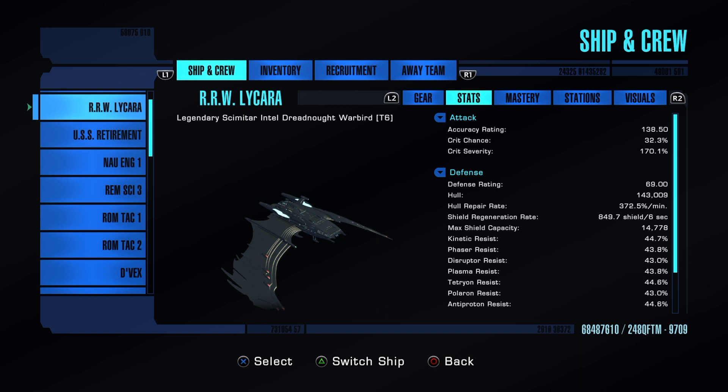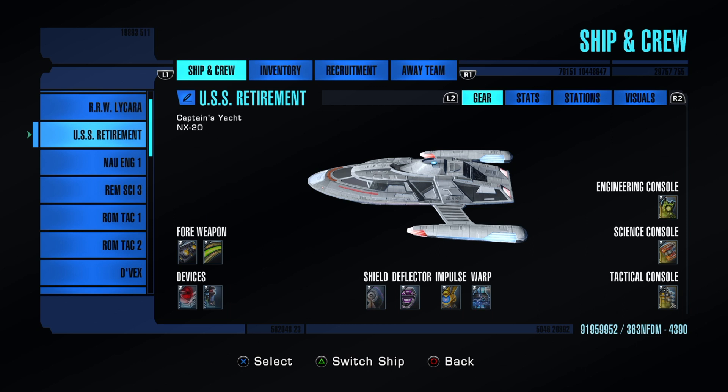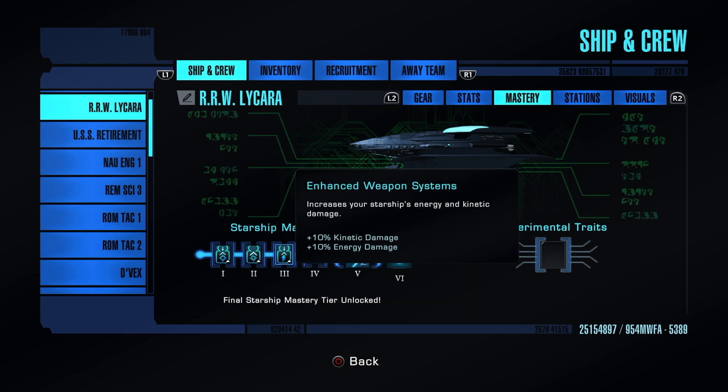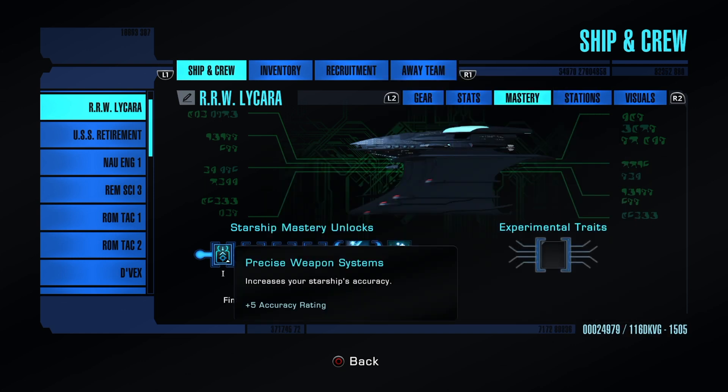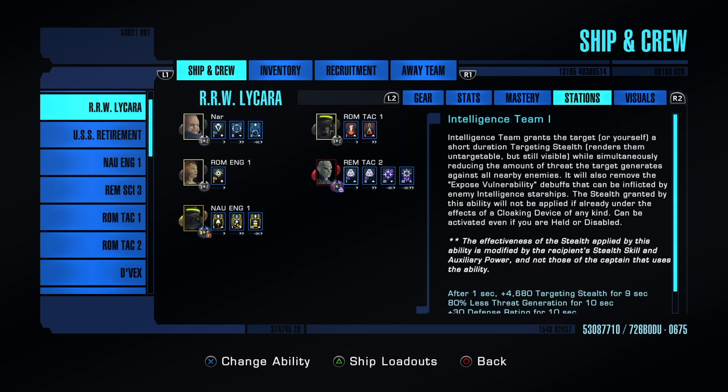Let's check out some stats. Accuracy rating is decent — I'd like it a bit higher. Anything over 100 gets you into the arena, but you want to be around 140 to 160 where you'll shine most. Crit severity is really up there, which I love. Crit chance I care less about, and we'll see with the Bozeman trait.